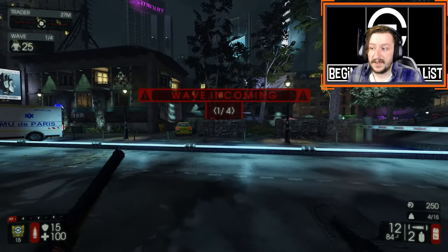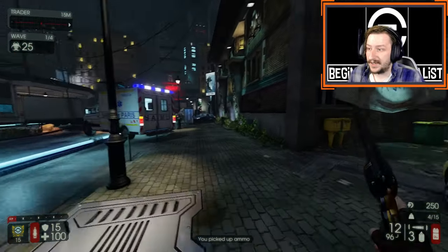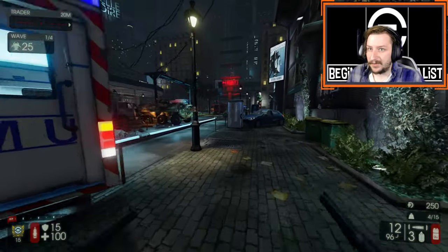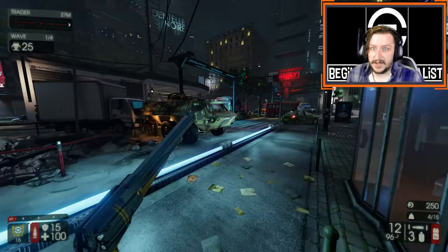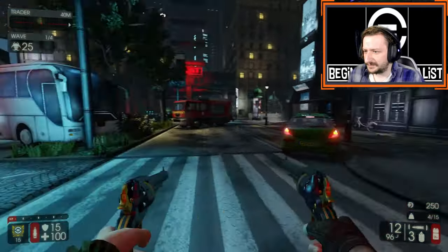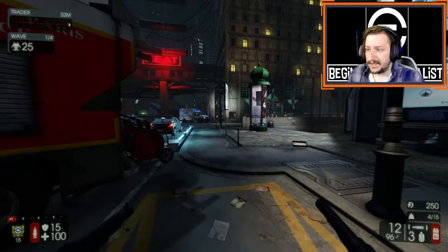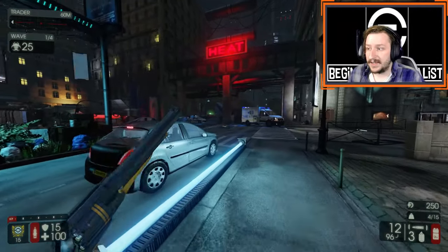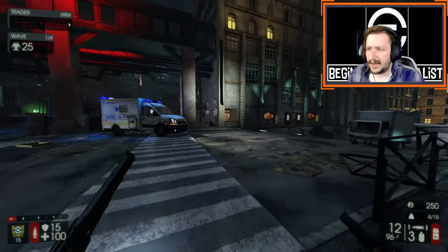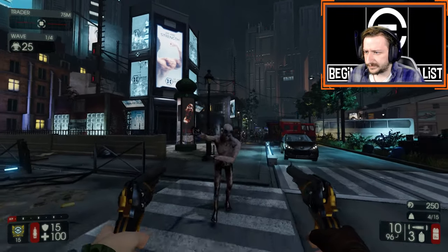Your starting weapon with Survivalist can be anything that's a starting weapon for any other class — you just get a random weapon from somebody's class. In this case I got the Dual 1858s, which are a pretty strong weapon. You could also get things like the MP7, the AR-15, the Winchester — anything you could get with any other class, you could get here.